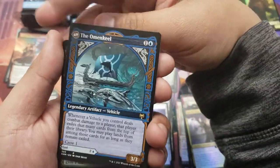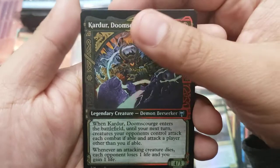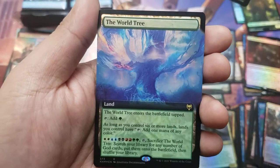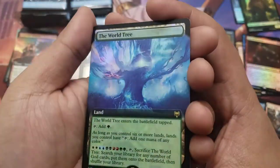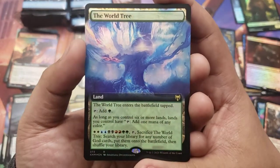Watching for a mythic — nope, just another rare: Cosima, God of the Voyage, with her dolphin boat as always. Got the Doom Skarrg. Come on, can we get a mythic? It's another rare — oh, the World Tree!